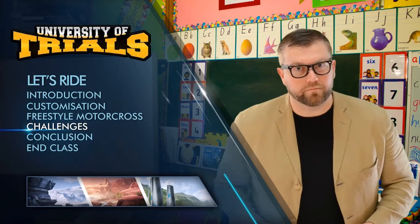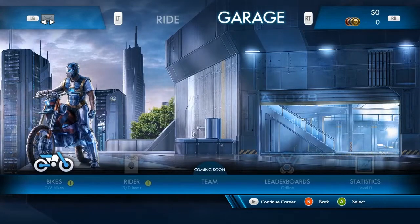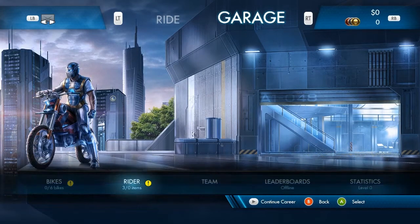You ready to go? Let's ride! At the top of the home screen, you'll see two options: ride and garage. The garage is where you'll be able to customize your rider and their ride. Let's check it out.